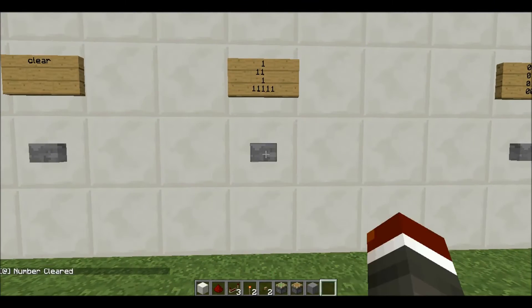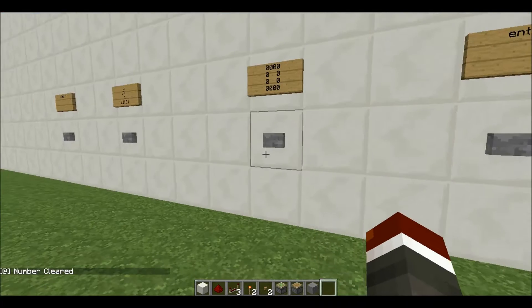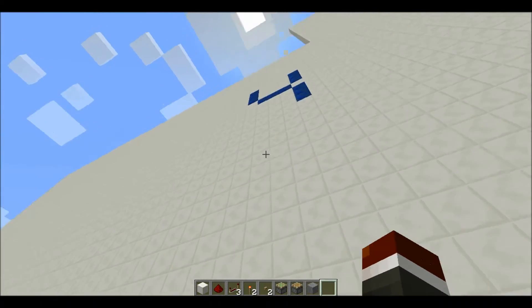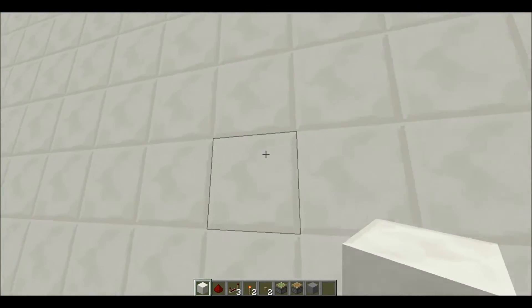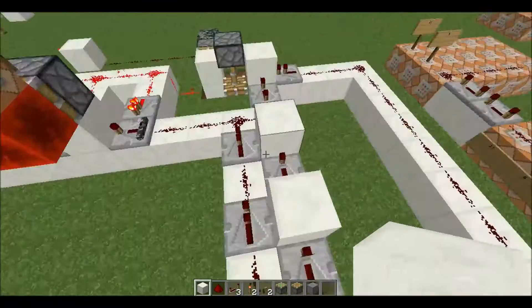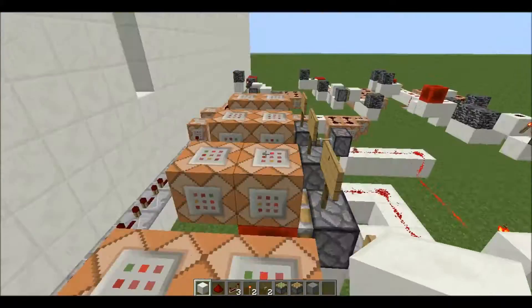Basically how that works is it stores a series of 1s and 0s in redstone pulses — that was a 4 — and then it displays it as a number by comparing what it has. So if you come back here, this is the redstone that I'm going to have to go over.